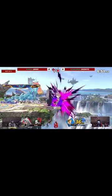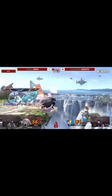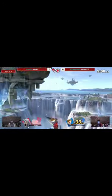Gale Stab, a fast chargeable side B similar to Ike's that can be used to recover and as a fast burst option in neutral. Stone Scabbard, an up B similar to Ike and Chrom's that goes up and down, which is the highest vertical up B for Mii Swordfighter and allowed him to get aggressive with down air on stage, taking some nasty stocks.